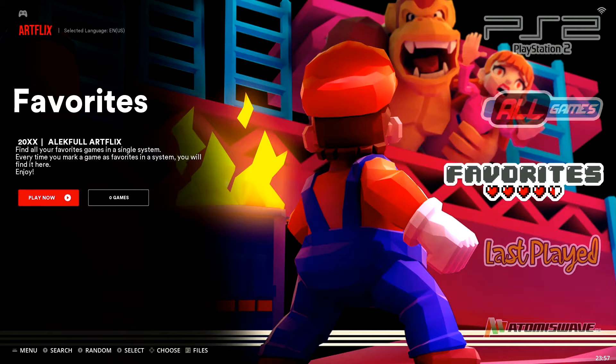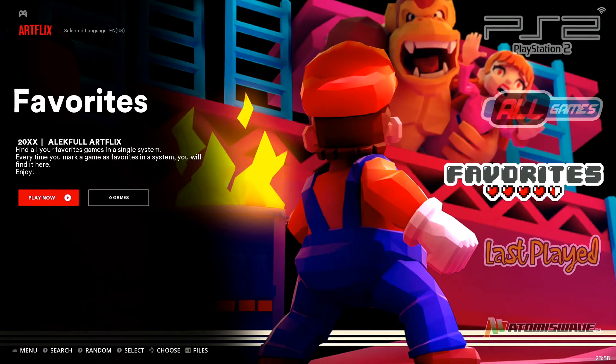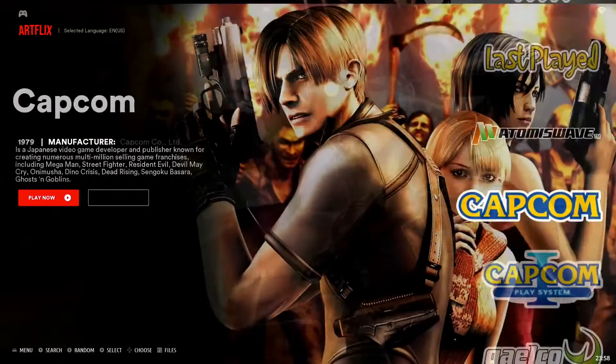Now that we have our favorites collection populated, we want to start adding some of our favorite games to it. If I open it up you can see it says 'No entries found' — that's just because I haven't actually added any titles into my favorites collection yet. Let's back out and navigate through a couple of collections.